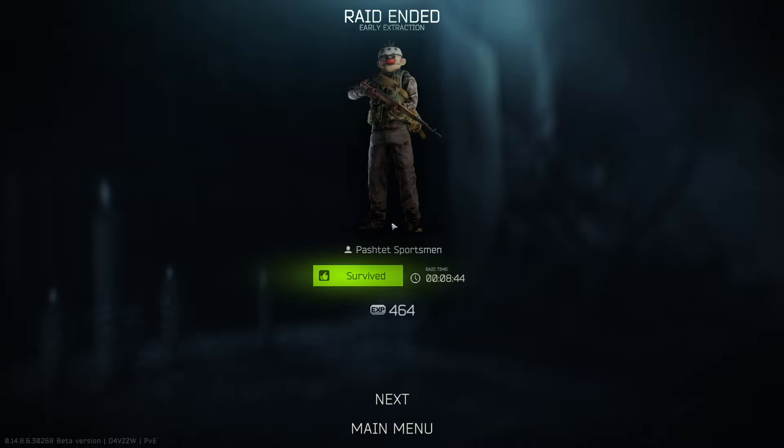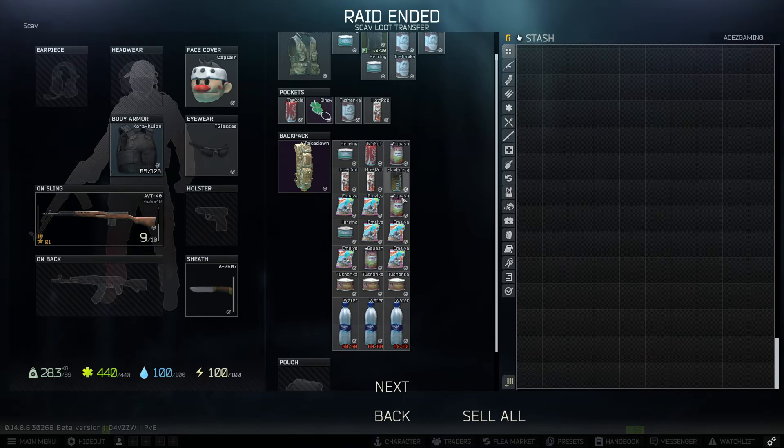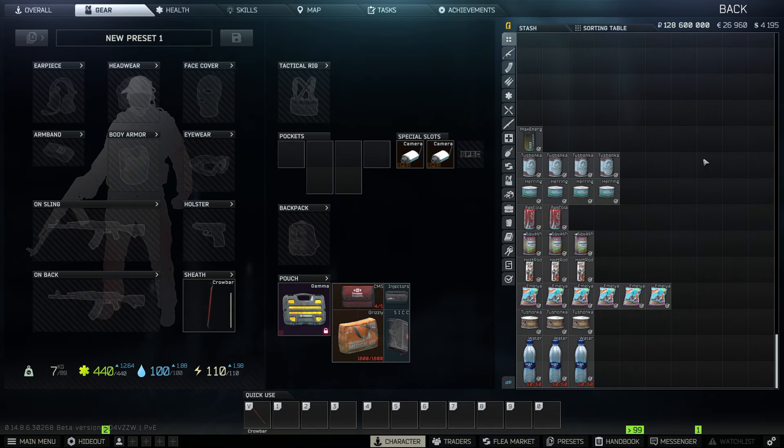We just extracted. The total raid time was eight minutes and 44 seconds — a little longer probably because I was messing around in the inventory too much trying to figure out what needed to be dropped. Here is everything that we got. We are going to be selling all of the food on the flea market, and I'm only going to calculate the food value — not going to calculate the jinji keychain or the scav vest or anything like that. We can throw on an extra 100,000 rubles at the end for everything else. We are sitting at 128,600,000 rubles baseline and we're going to see how much all of this food gets us.